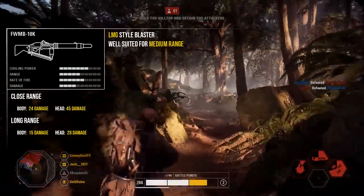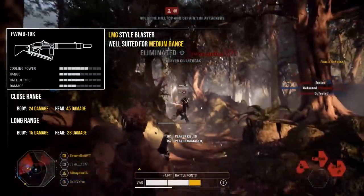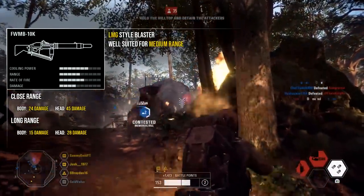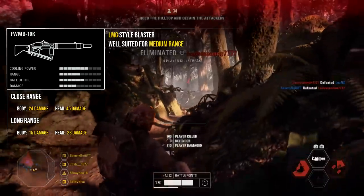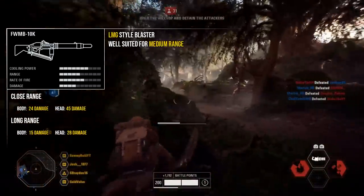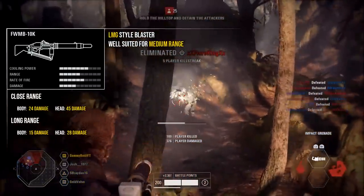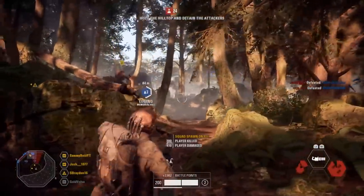Moving on to the third weapon, the FWMB-10K — this one has a slightly higher damage output and range at the cost of a slower rate of fire. At close range it deals 24 damage to the body and 45 to the head, and at long range 15 to the body and 28 to the head. For mods I'd recommend the auto cooling mod, which allows the blaster to cool down much faster, and the ion shot mod — the damage drop-off is only very slight while allowing you to deal much more damage against vehicles, turrets, and shields. This blaster is most suited to mid-range battles of all the heavy weapons.